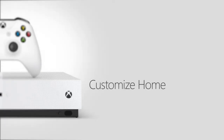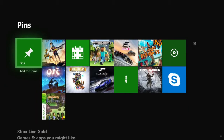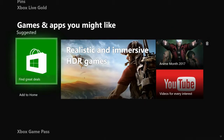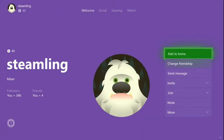Add your favorite games and people directly to Home so you can find them at a glance. We've started you off with your pins and information blocks about your Xbox, Xbox Live, and new games. You can add games from any game tile or game hub, and add friends from their profile.